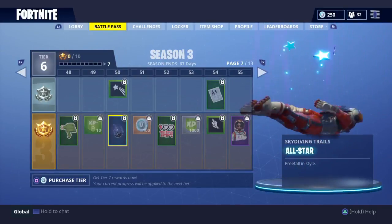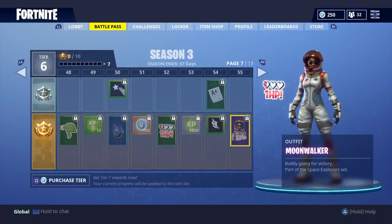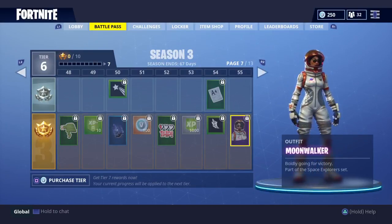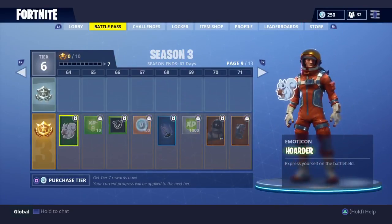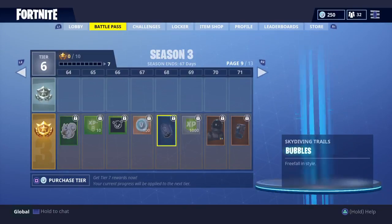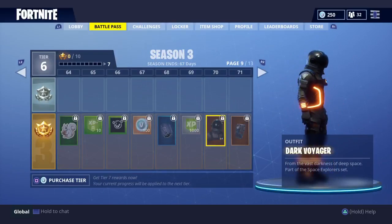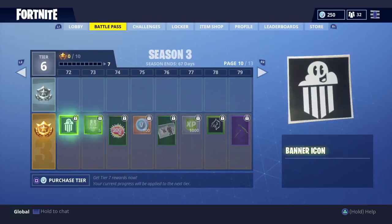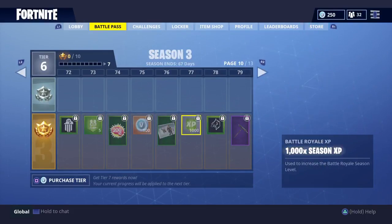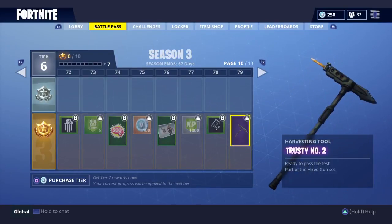All-star — oh yeah, that looks nice too. And right here is the Moonwalker, the girl version of the Mission Specialist. I'm not really going over the banner icons, loading screens, and emoticons, because I'm more hyped about the trails, back blings, and outfits. Look at this — Dark Voyager, that thing looks sick. And here is Dark Matter, the back bling that comes along with it. 200 IQ — I'm glad they added that. And Trusty No. 2 — oh dude, it has a pencil on it, that is sick.